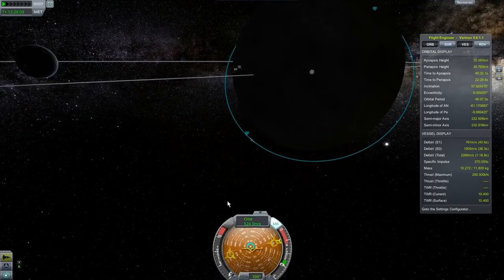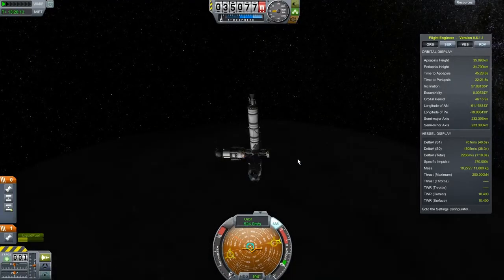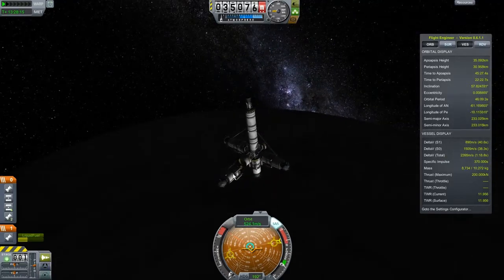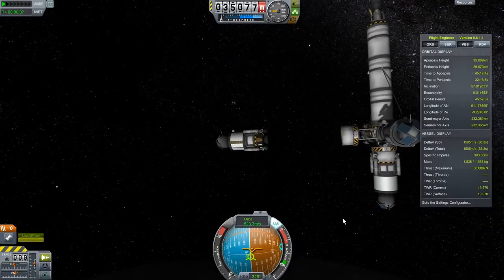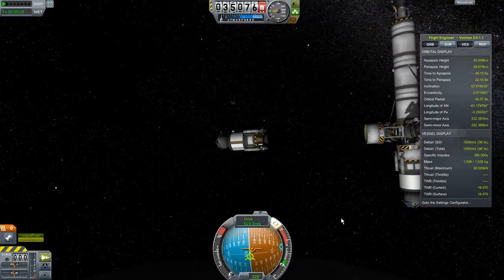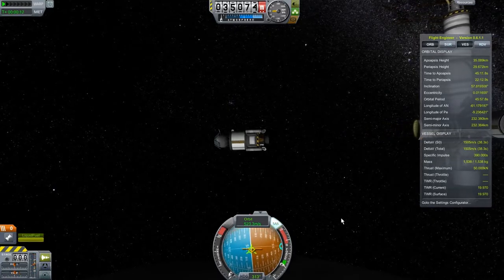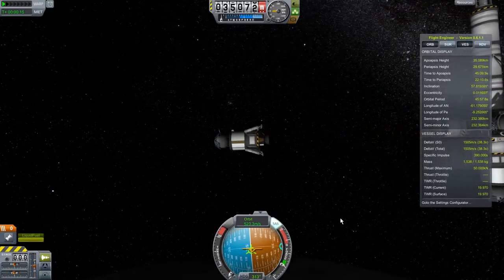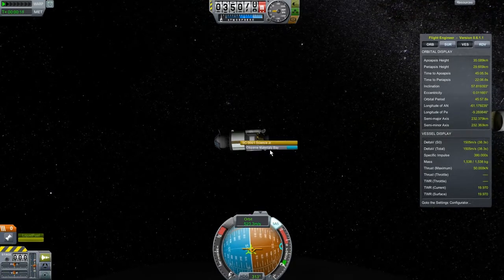We're basically on the other side of it, so let's go ahead and detach. We're going to try to keep symmetry on the main thing here. Let's go ahead and turn down our engines, aim ourselves retrograde. Let's do our landing gear check — looks good.